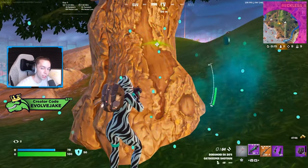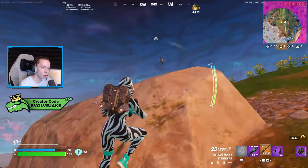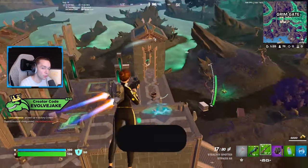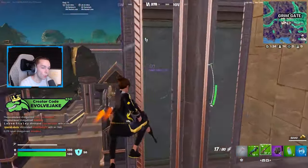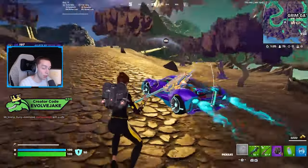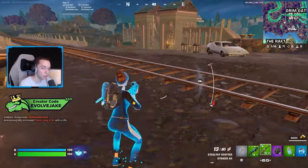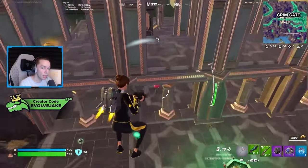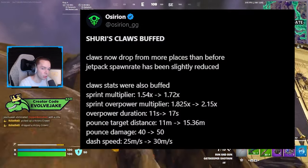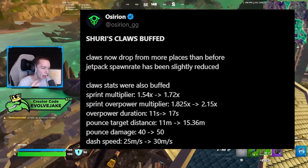As for the Shuri claw buff, I think this is actually really significant. The sprint speed multiplier was increased from 1.54 to 1.72. The sprint overpower multiplier was increased from 1.825 to 2.15, meaning you run twice as fast as default speed when the activation is on and you have the claws out. The overpower duration was increased from 11 seconds to 17 seconds. The pounce target distance was increased from 11 meters to 15.3 meters. Pounce damage was increased from 40 to 50, and the dash speed was increased from 25 meters per second to 30 meters per second.